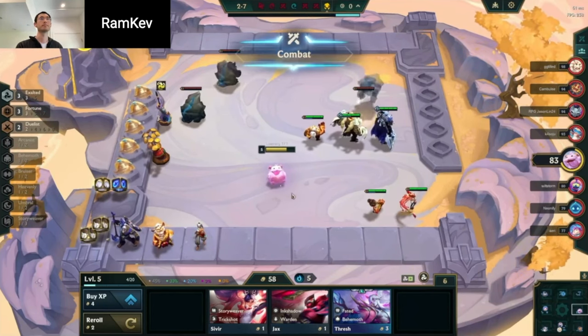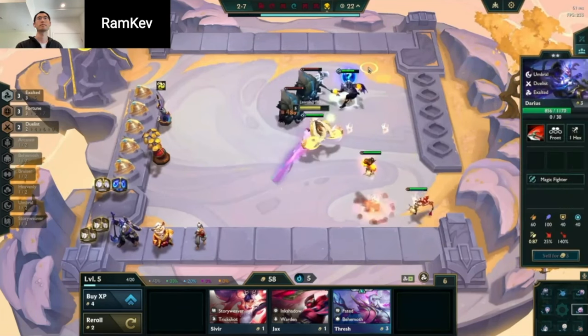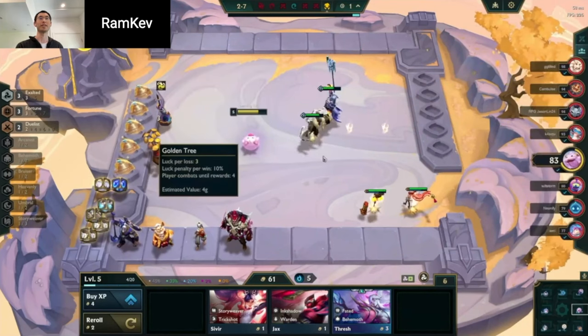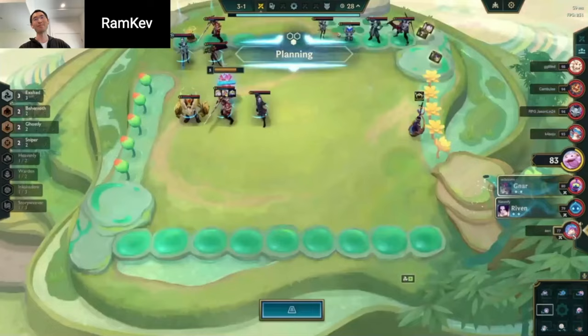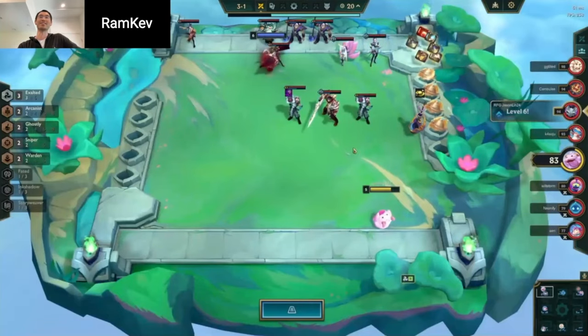I think you should be in a good position to just win out. So this is where I think I'm getting super baited — I could go three-star Volibear and Tristana, and I already have the Trists.